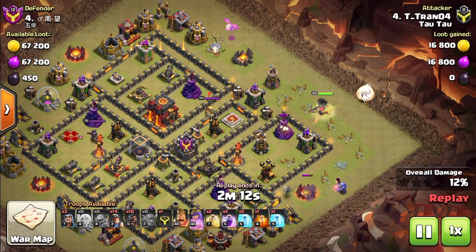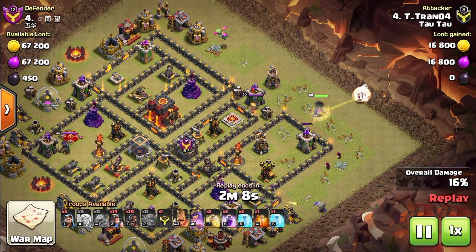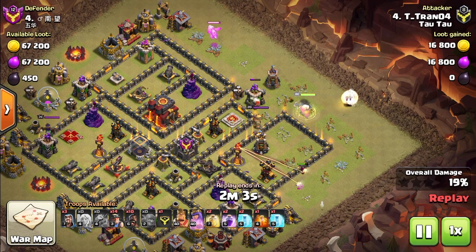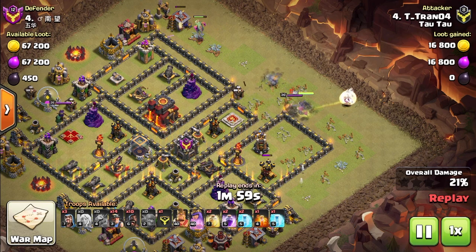A queen walk is when you take a queen and some healers to walk and take out a chunk of the base, usually about 30% or so, and establish a funnel to set up your main sweep through the base. There are several reasons why you'd want to learn and use a queen walk. Number one, a good queen walk significantly increases your attack strength.